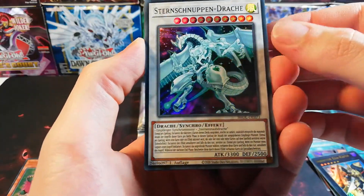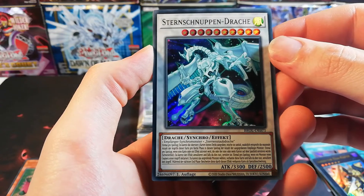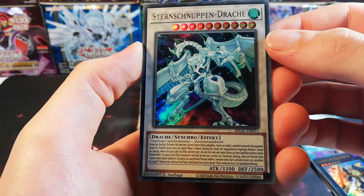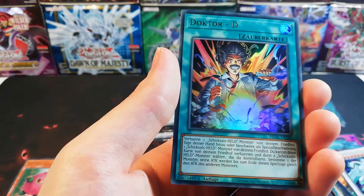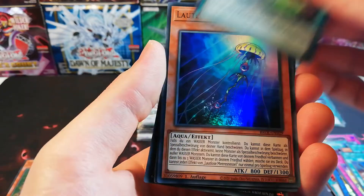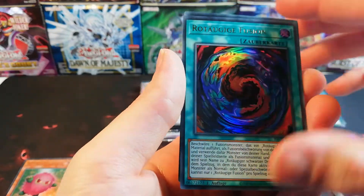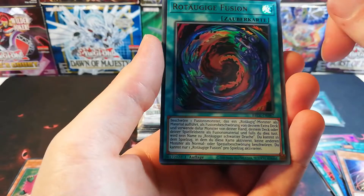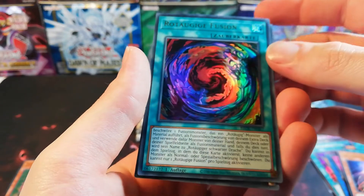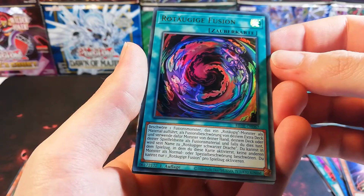There's a cool one — not the starter string, something with string, you know the name. Dr. D — again something for the Destiny Heroes. Lautlose Meeresnessel. Rotäugige Vusion — this is for the Red-Eyes Dark Dragoon, the fusion card, or not only for the Red-Eyes Dark Dragoon — for any Red-Eyes Dark Dragoon.